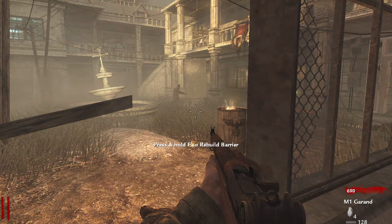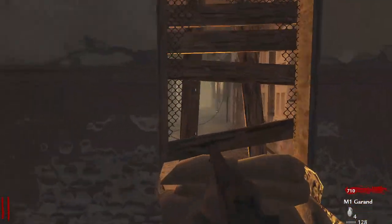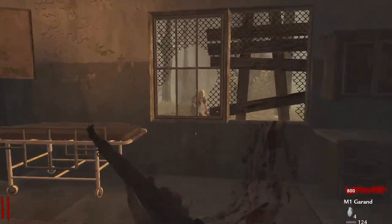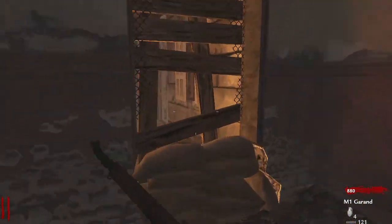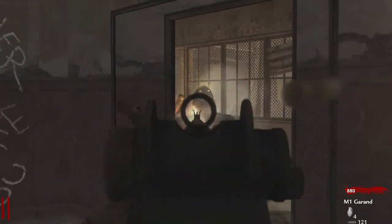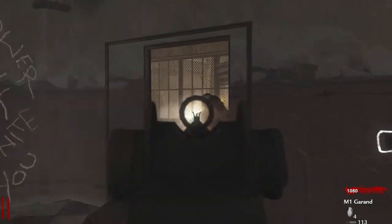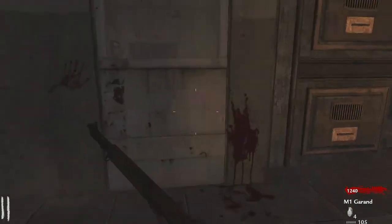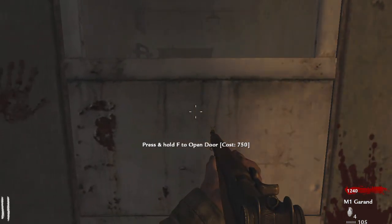This map basically continued off from Nacht der Untoten and gave us everything Nacht had plus more. A lot of people did not like this map — they said it was too difficult. It's obviously based in an asylum, so you hear spooky noises and crazy stuff. You also have a unique spawn system: every time you restart the map you can either spawn in here with the M1 Garand on the wall, Quick Revive, and the Springfield.